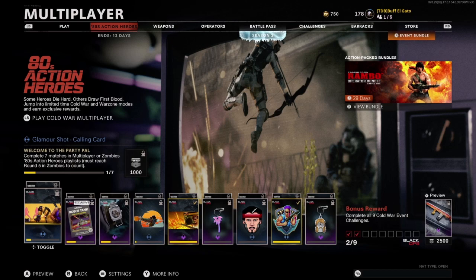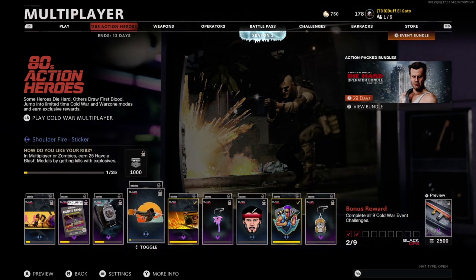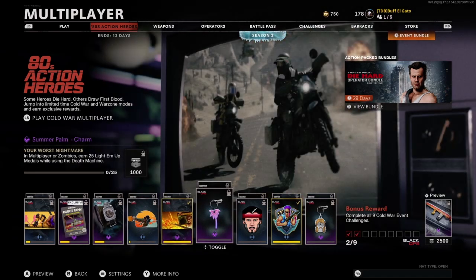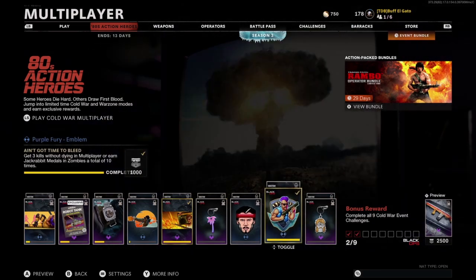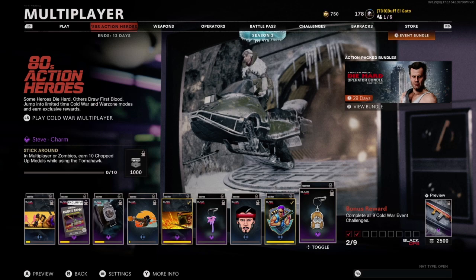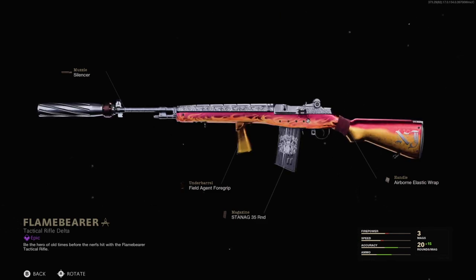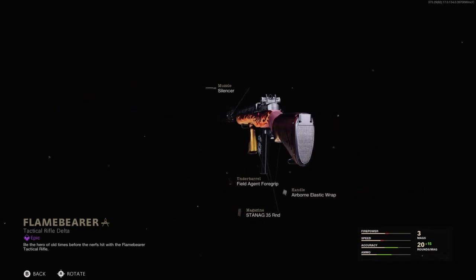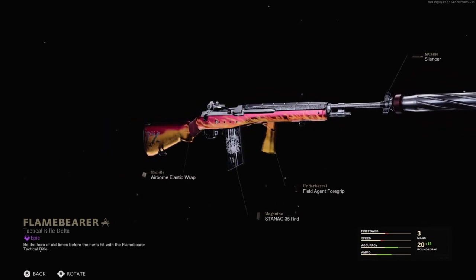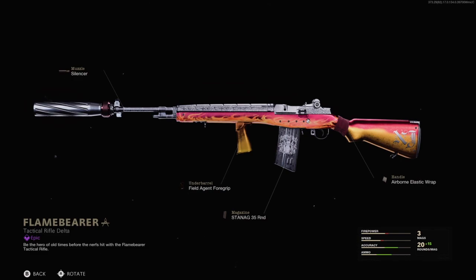When you go to Cold War, you're going to have nine things you have to do to get a blueprint for a tactical rifle. Some of these are kind of sketchy — I've been playing 24/7 hardcore Nuketown and sometimes they work, sometimes they don't. You're going to get some little charms and emblems, and once you get all nine you'll get this blueprint for a tactical rifle. It looks pretty cool and is probably worth it if you want the blueprint.